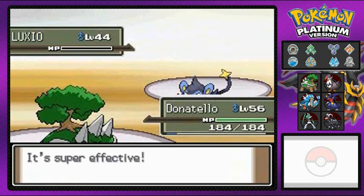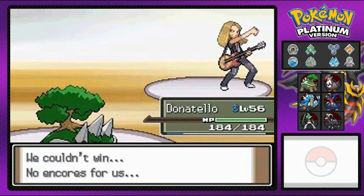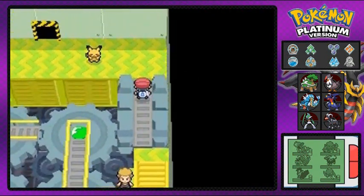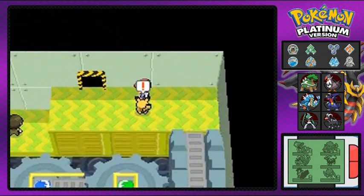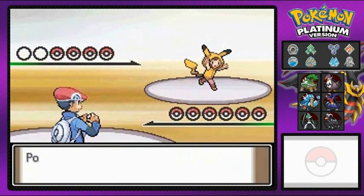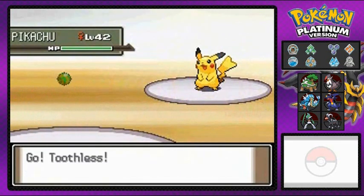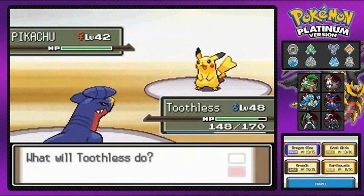Back to the battle — Luxio getting his butt kicked by Donatello. Guitarist Jerry is not so happy — he didn't tell me I'm light years away from defeating Volkner. There's a Pikachu fan right there who says he's obsessed with the Pokemon. Our next battle is Pokekid Megan.